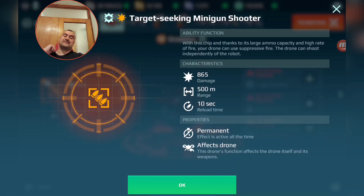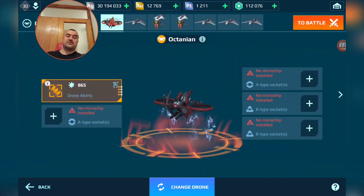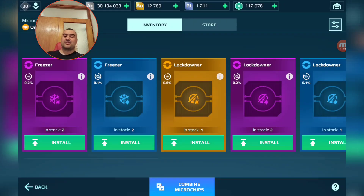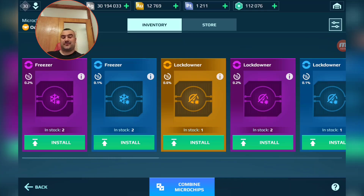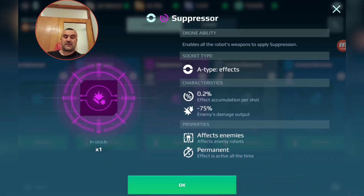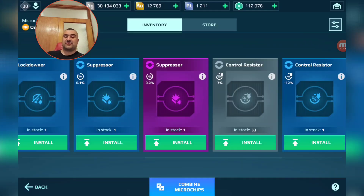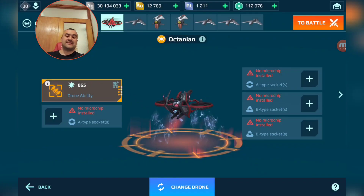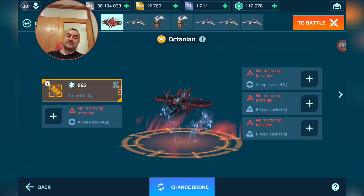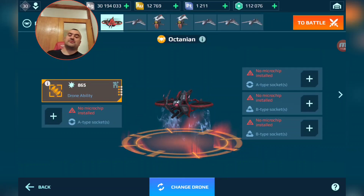Use the Octanean on offensive robots like Hawk instead. It also has two A type sockets for ability effects like suppression, freeze, and lockdown, plus two B type sockets for attacking chips. For attacking robots this is a solid drone.